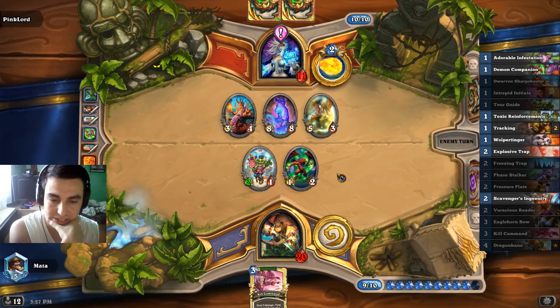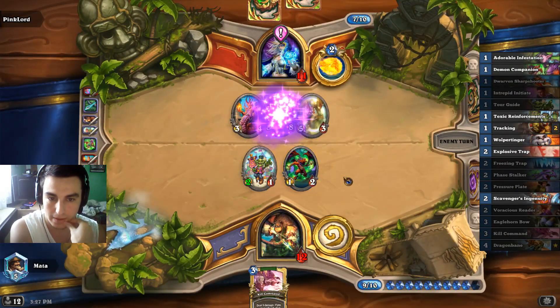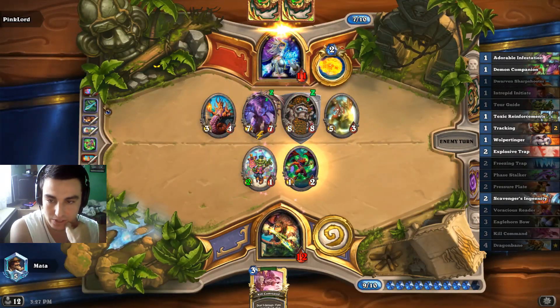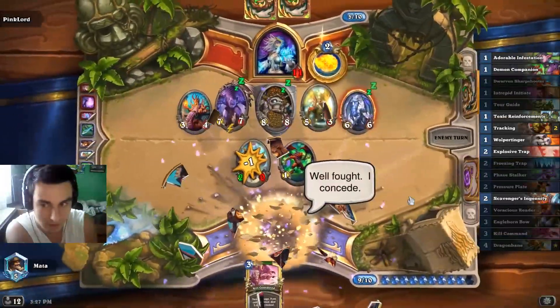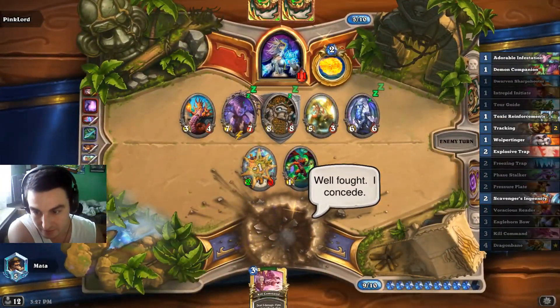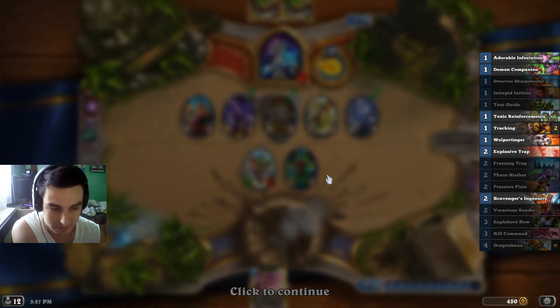Demon Companion. He has 16-17 damage even with the beast drawn. Yeah, this is just over. We can't do anything. That Flame Strike that he got — the only spell he got from the Mana Cyclone — and it was Flame Strike. No.